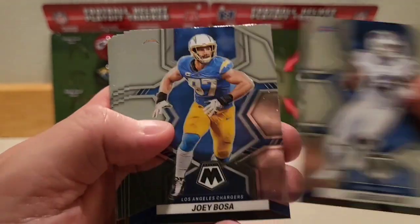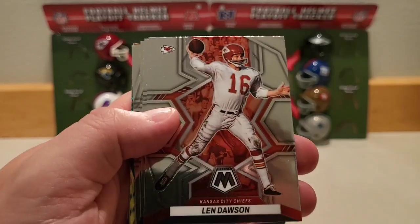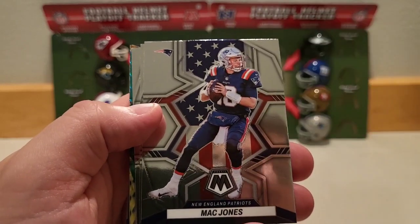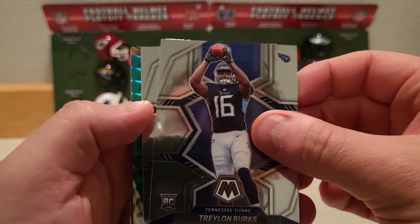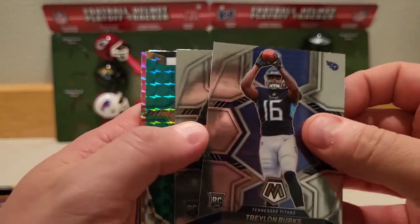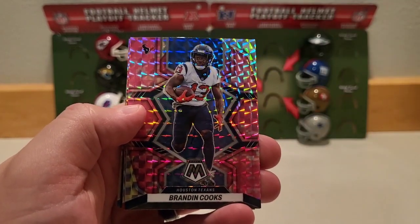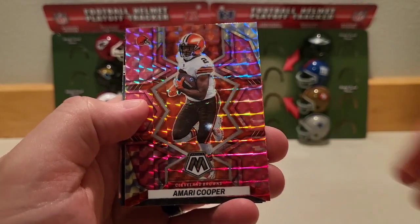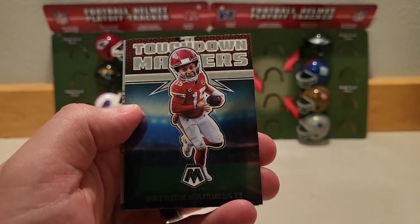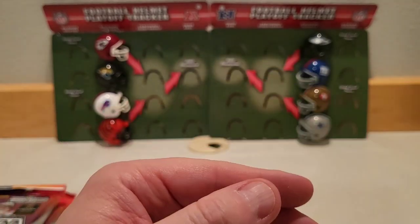We've got Jared Goff, Gabe Davis, Joey Bosa, Chase Claypool, Jalen Waddle second year, Lynn Dawson Chiefs great. We've got a Mac Jones with the American flag in the back. Rookie card Treylon Burks — that's a decent one — as well as rookie Quay Walker. Our green prism is Taysom Hill. Brandon Cooks is our first pink camo. Tom Brady on the pink — that's a nice one, we'll put that in the good pile and sleeve it up. And a Marci Curry. Our first Touchdown Masters is Patrick Mahomes, and we do have a silver for the Chargers — Derwin James.